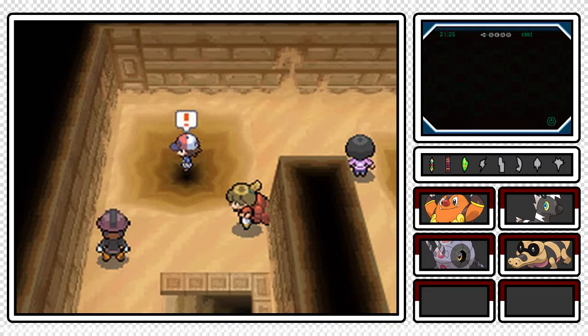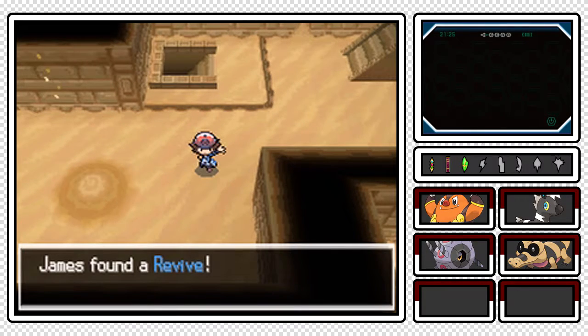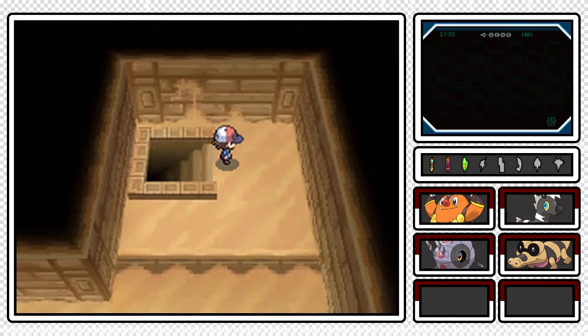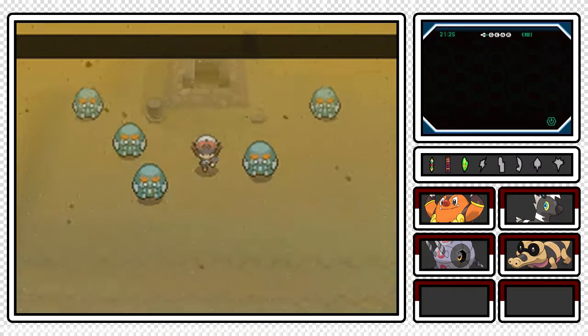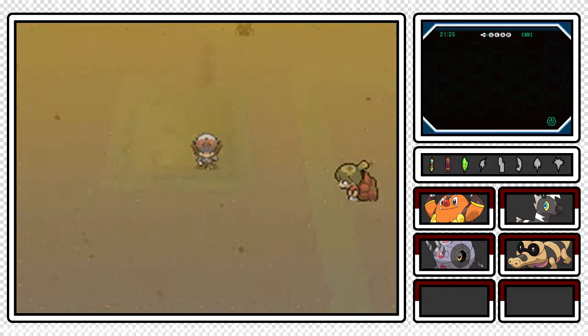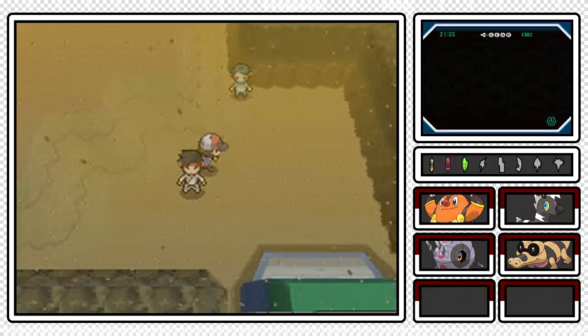And now I'm gonna fall down the sandpit. There is an item down here - it's a Revive! I was kind of skeptical that maybe there was a trainer here instead, but no, it was just a Revive. That is everything related to the Relic Castle and the Desert Resort. Hopefully I didn't miss an item - I'm really sure that I didn't. With that being said, we're all clear to get out of here and free to move on to Nimbasa City.